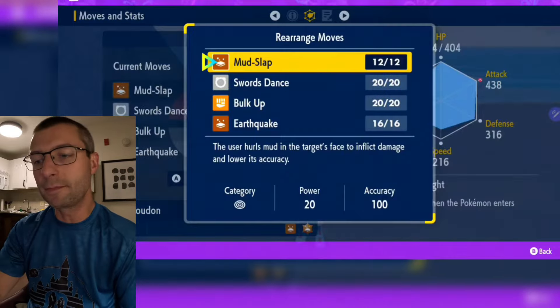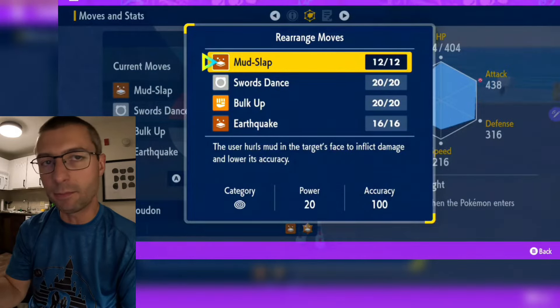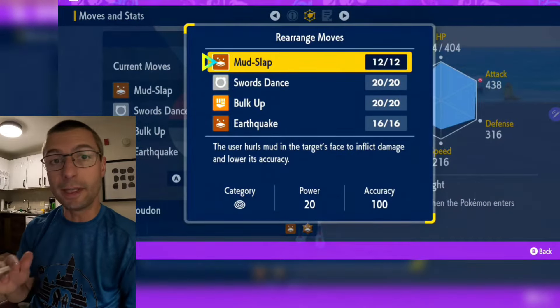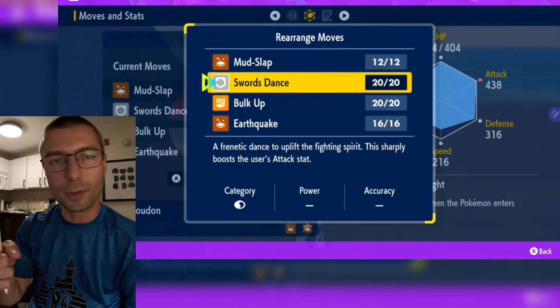We're going to do Mud Slap. Mud Slap is great — it drops the accuracy of him and gets that Tera energy up. Awesome move, run that. Also Swords Dance for your second move — boost your attack power, yes, that's really really good.